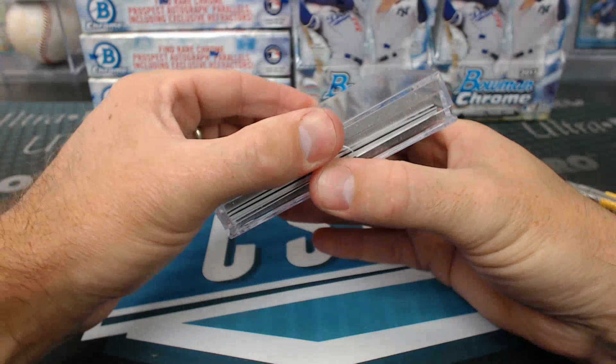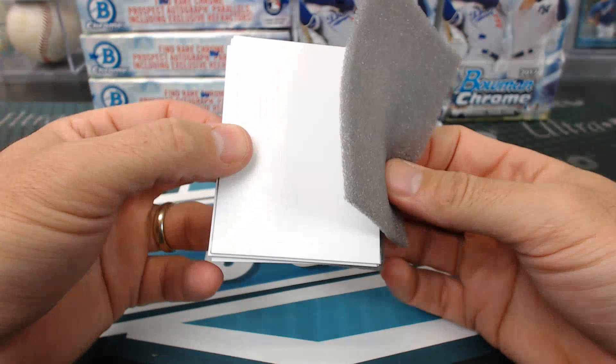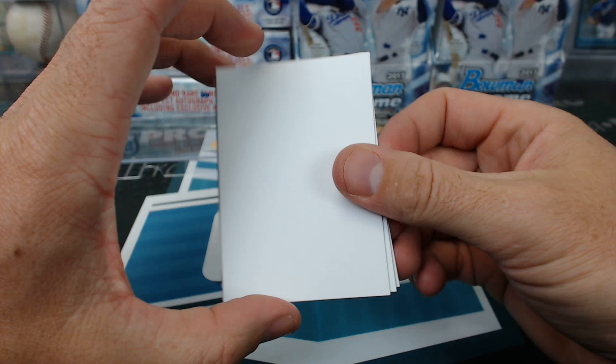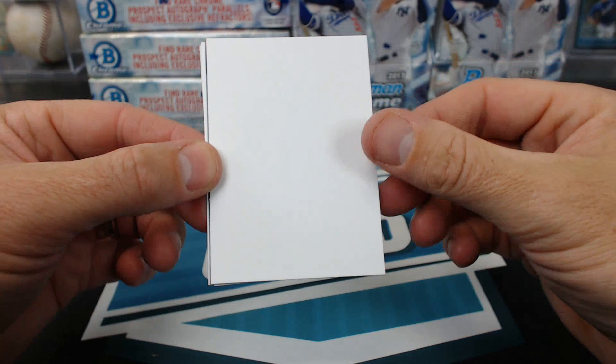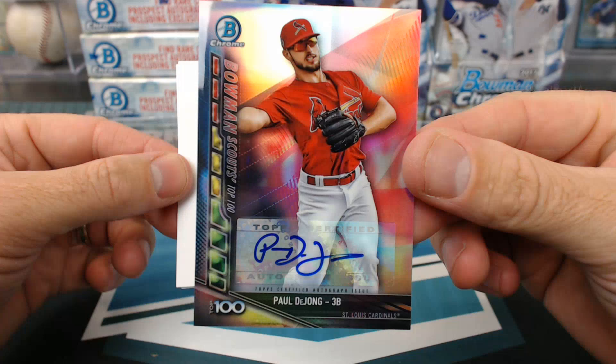Curtis Granderson and Grandal — I guess the Dodgers have like a five-man lineup tonight. Isaiah White for the Reds. And a top 100 Paul DeJong for the Cardinals. Cranky Yankee, 55 of 150.